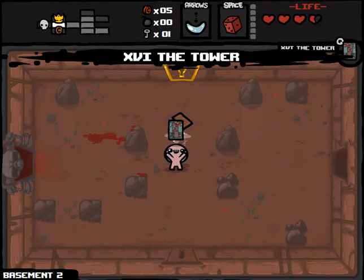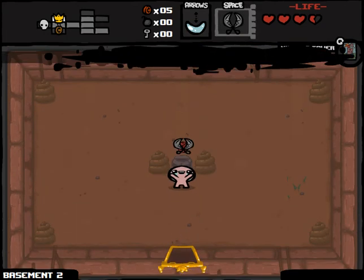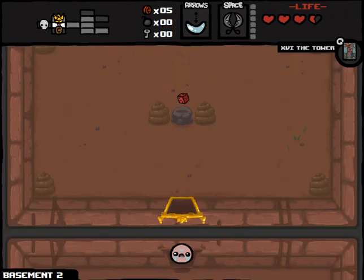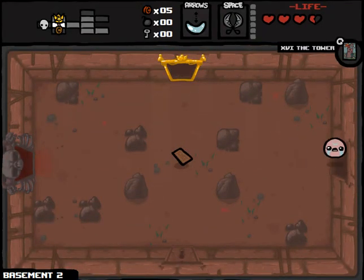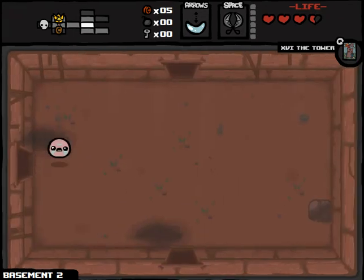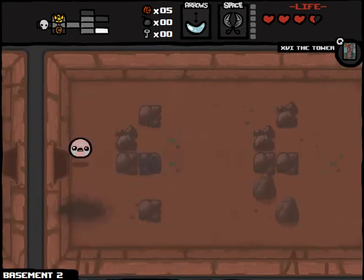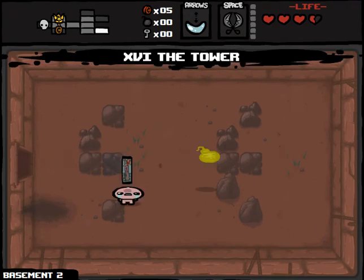Our tarot card will be the Tower. Let's go to the item room first. Range Up - I don't want that. Shears - ooh, I'll take that. Abandoning the D6 right off the bat hurts, but the Shears is going to be a really powerful item for taking out these bosses. I mean, I can already fly, so I'm missing out on some of the benefits of it.